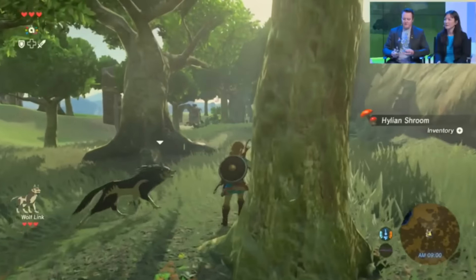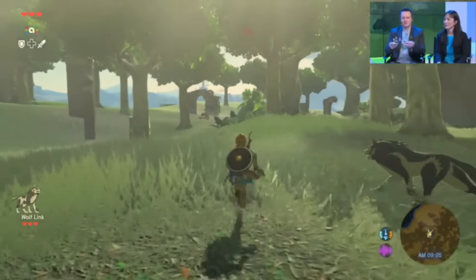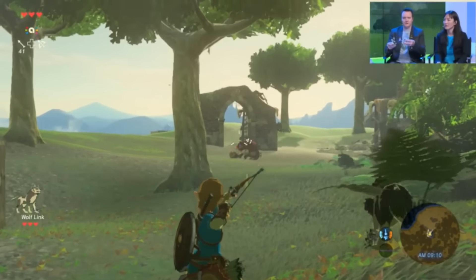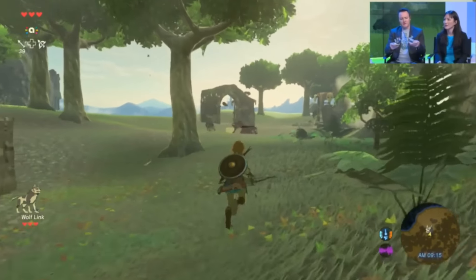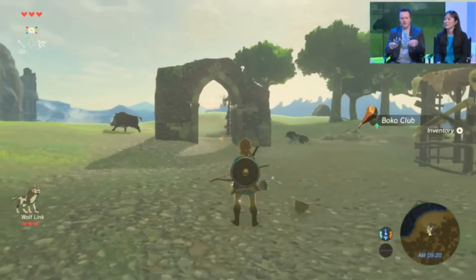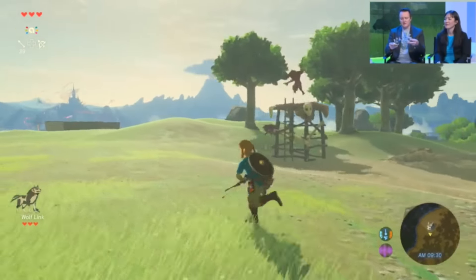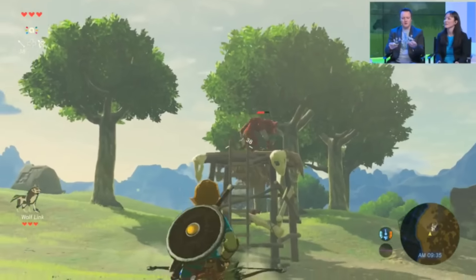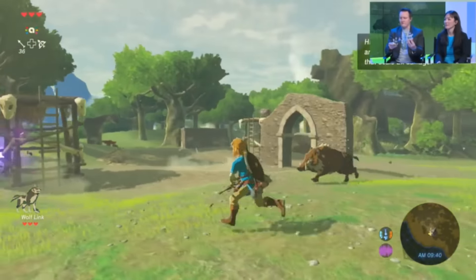Now we also have, from the show floor here at E3, one of the things we're showing is obviously amiibo on display. One of the things we're showing is the process of creating amiibo. It starts very simply with a very basic 3D printed model. Usually these are based off of some of the in-game models that we see in the game. So in this case, Wolf Link started off with this very basic gray in-game model, and if you're able to get up close on that, you can see the polygonal nature of the print.